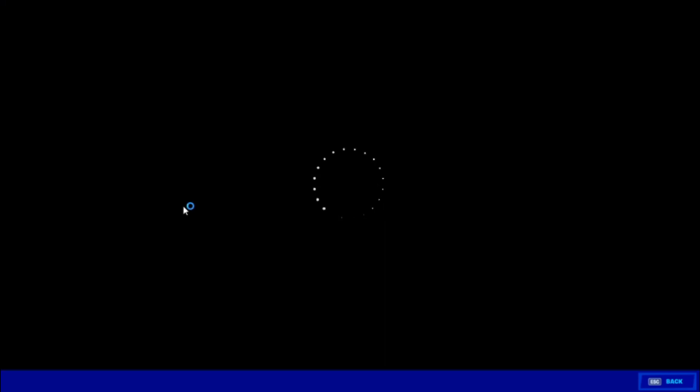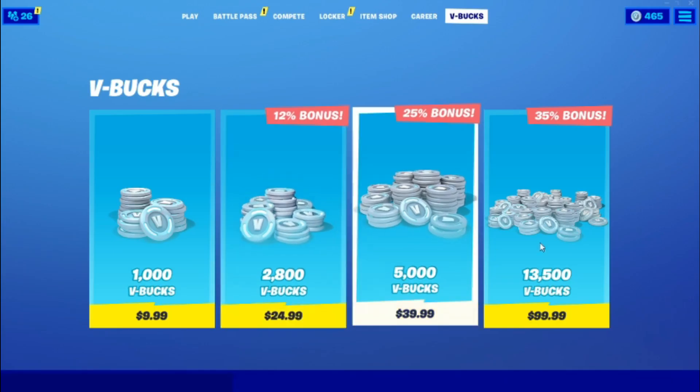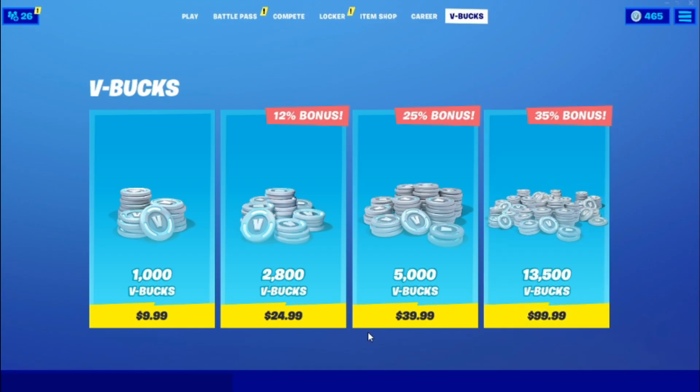Wait till the loading screen comes and just back out. Then 2000 — press purchase, back out. 5000 — press purchase, back out. 13,000 — press purchase, back out.